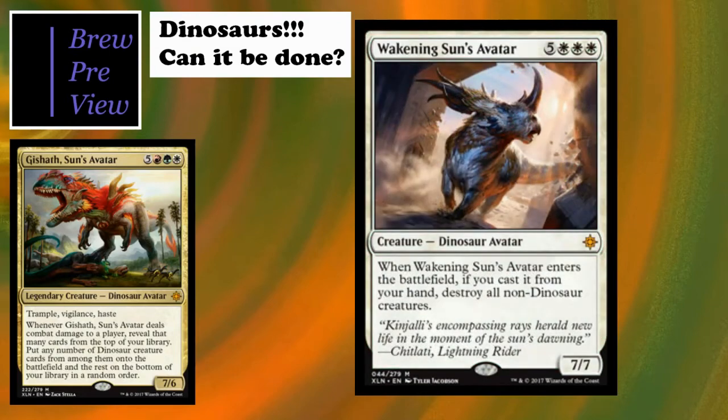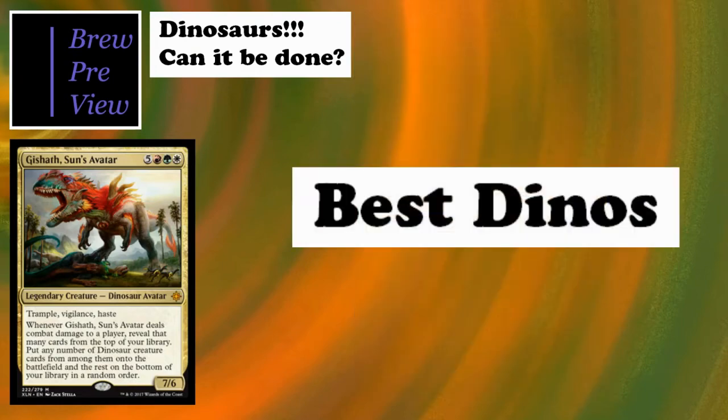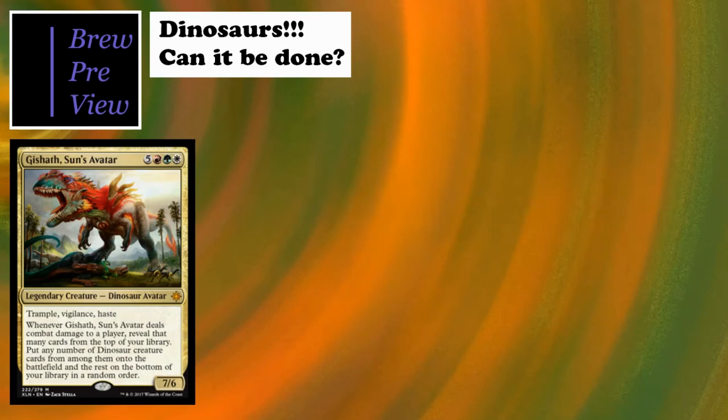Awakening Sun's Avatar - this dinosaur is awesome with epic artwork. It's essentially a 'I don't blow up my dinosaurs but I kill all the other creatures' card, which is amazing in our deck. Especially if you reveal this off of Gishath, that is ridiculous. So that's it for the best dinos. Now we'll break into the second tier - the good dinos but not quite as good as the best.